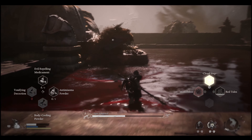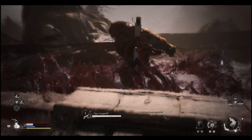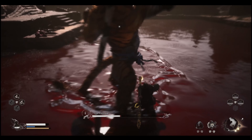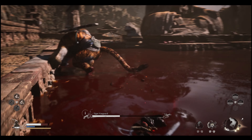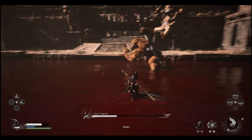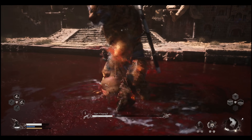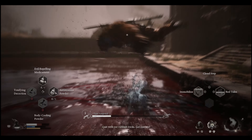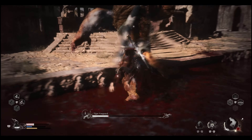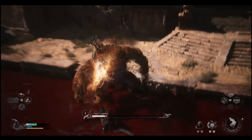If you have the Wind Tamer before you fight Tiger Vanguard, the fight will be way easier because the stun lasts about five seconds, giving you several free hits. If you also upgrade your gourd it'll be even easier. Staying close to him means he doesn't do the tornado or ranged water attacks — he only does normal slashes, so he's really manageable up close.